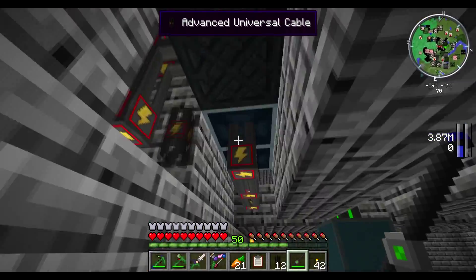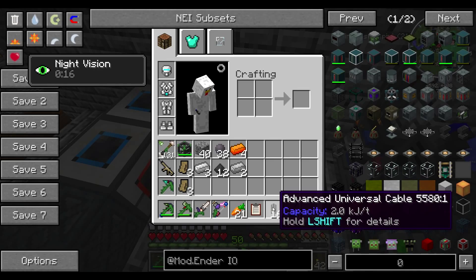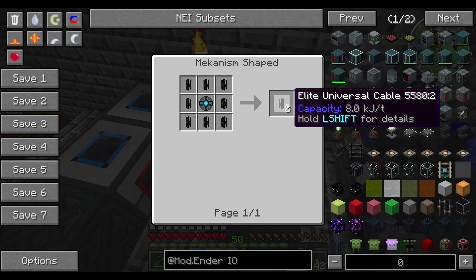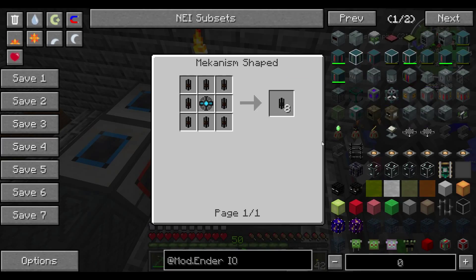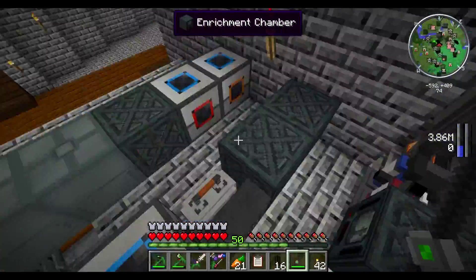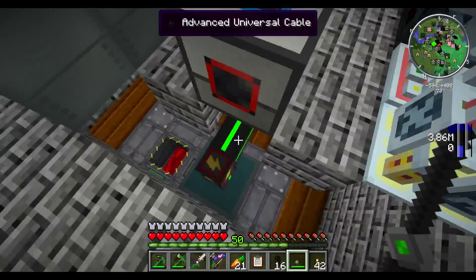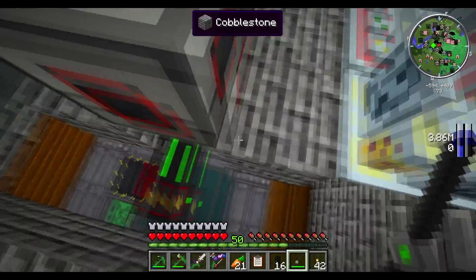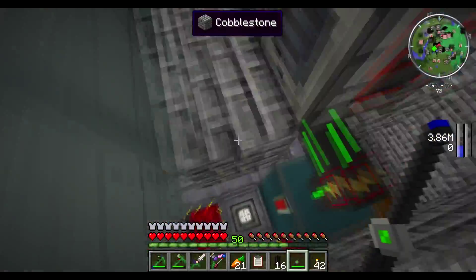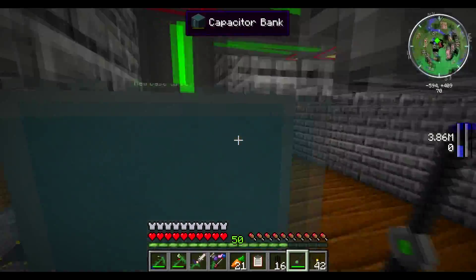Luckily, the machines I need to upgrade with are in this area. I have advanced universal cables, but I'm going to upgrade these once more to Elite, and that will get me eight kilojoules per tick. That should solve any bottleneck problem. The reason I split these up is so that the machines' power isn't all feeding out through one cable. Everything was drawing from that energy cube — 2.2 kilojoules per tick it could send out — and if machines were drawing more than that, it would be slowing all the machines down.